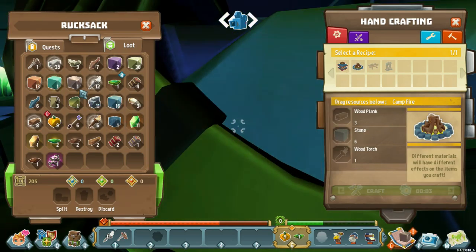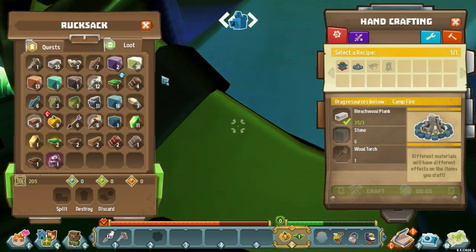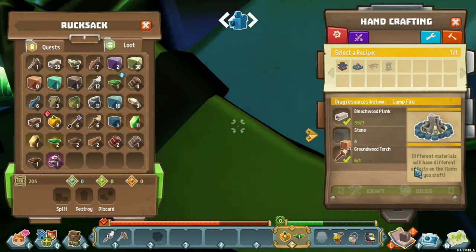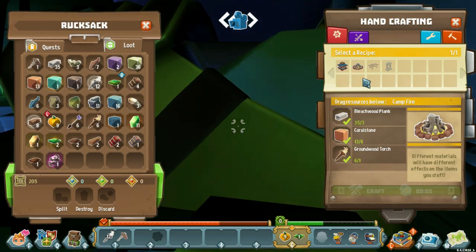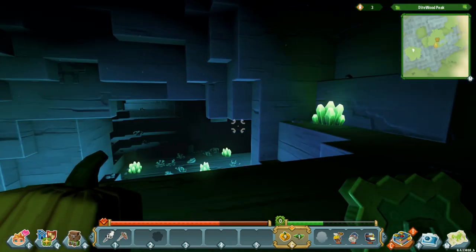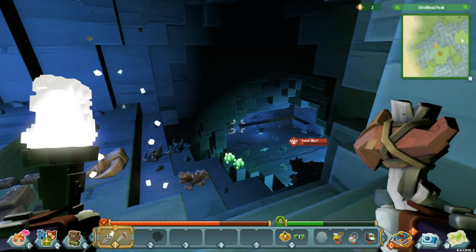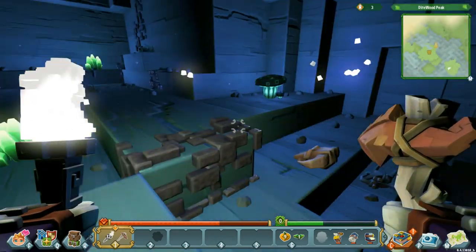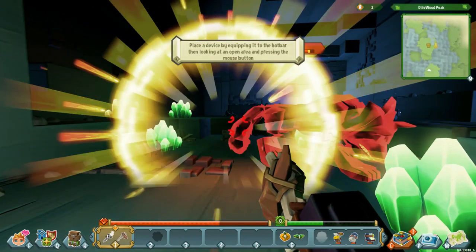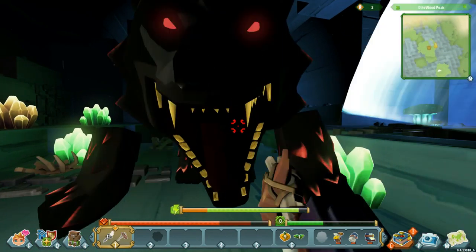How do we build a campfire? We need wood planks, which we should have, and six stones. So we go wood torch — six stones — there we go. Let's go combat mode. It's kind of damaged. Oh, I didn't see you! It kind of heals you.